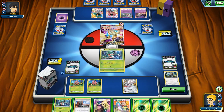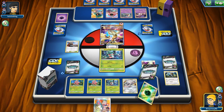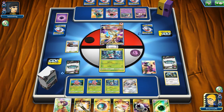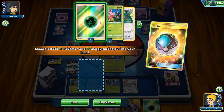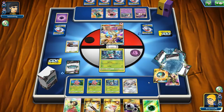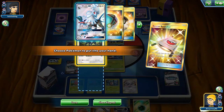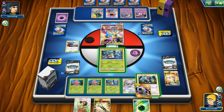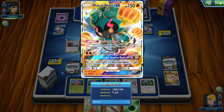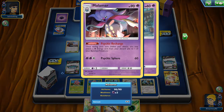Instead of Magirna going active, let's give up Fomantis — that doesn't bother me much since we can grab another. We play our stadium to bump theirs. We're going to be behind and they can Malamar energy onto Marshadow. We get our Type Null back out and get our DCE down. It's going to be very hard in this matchup but let's take a whack at it. If Marshadow gets powered up with two Psychic Recharges, he still needs to drop a metal energy and Guzma to knock us out.